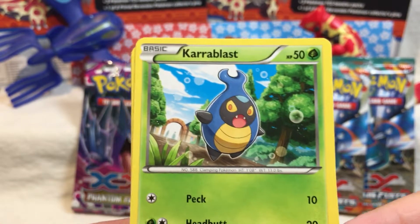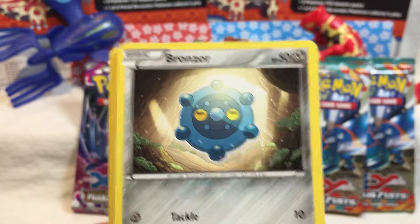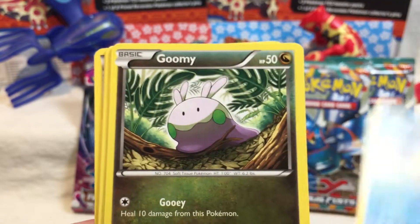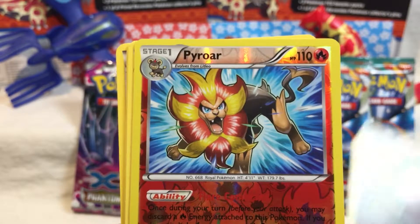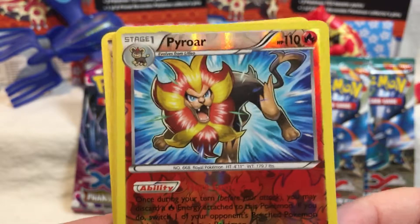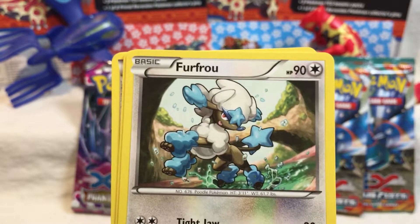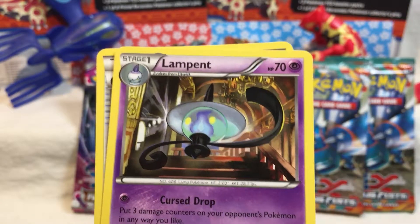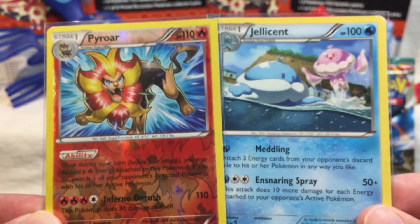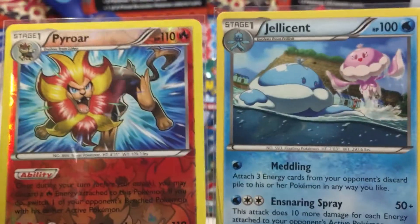There we go. Cara Blast, Dino, Bronzor, Krabby — I've seen this picture a lot. Gooby! It's a Reverse Holo Pyroar. And a Jellicent — creepy. Furfrou, Lampent, and a Versus Seeker. Pyroar and Jellicent are both protected. I don't think I have either of these, so this is actually a very lucky pack.